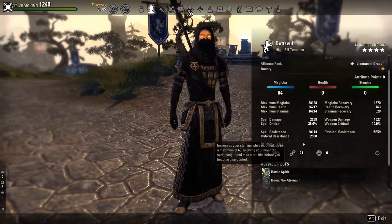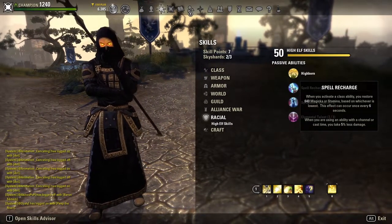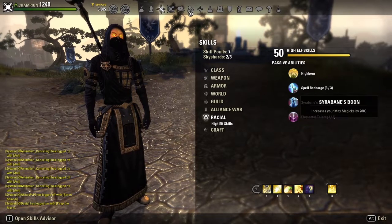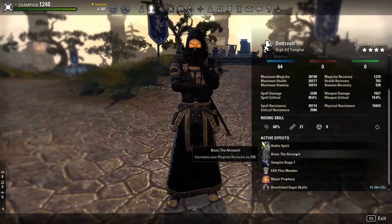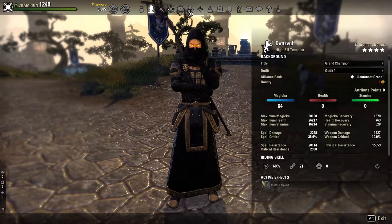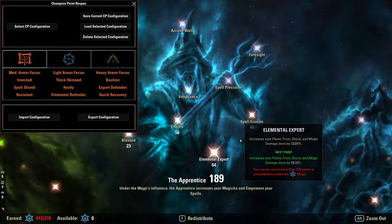For race, I'm a High Elf. You could also do Dark Elf for this build. I went High Elf for the stamina restoration on class ability activation, boost to maximum magicka, and increased spell damage. For Mundus, we're running the Atronach stone for extra magicka recovery. For food, we use Bewitched Sugar Skulls — even as a vampire you still want it for the maximum health, magicka, and stamina values. We are Stage 1 vampire.